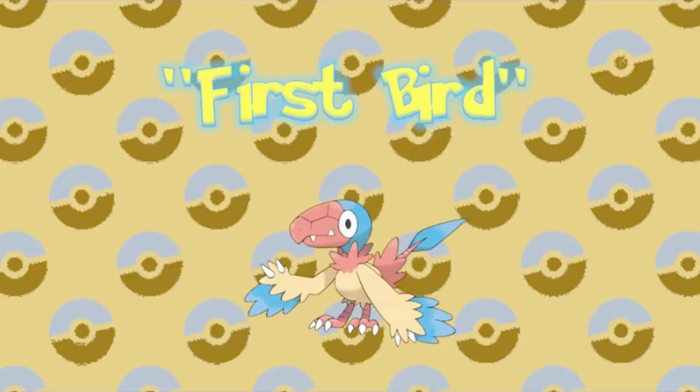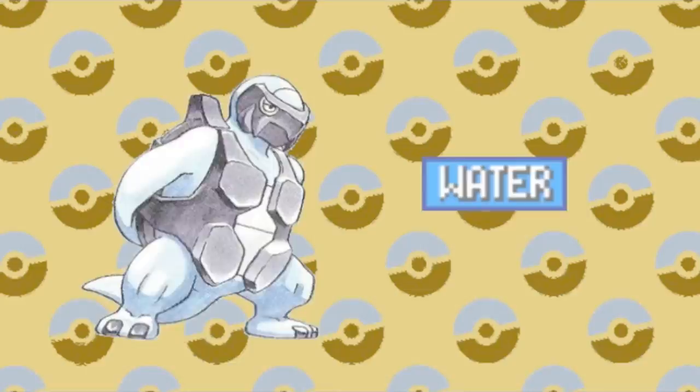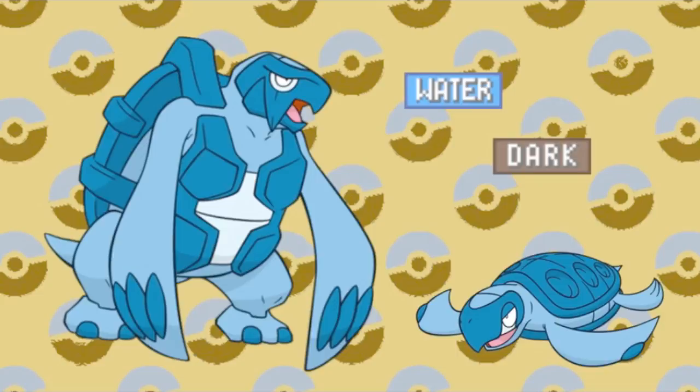Next is the cute turtle Pokemon. Tirtouga and Carracosta are Water types, living deep in the ocean. But is that all? I could see these creatures getting away with a pure Water typing. Because of their hard shells, maybe they were Rock types all along. However, I could also see them as possibly being Dark types. Carracosta especially has an edge to him. Factoring in everything like movepools and personality, I think these sea turtles could pull the Dark typing off.